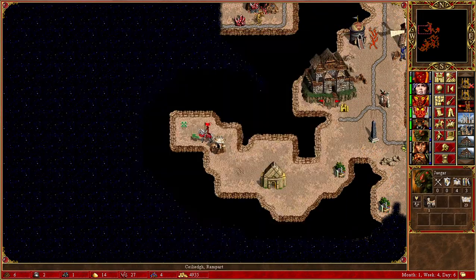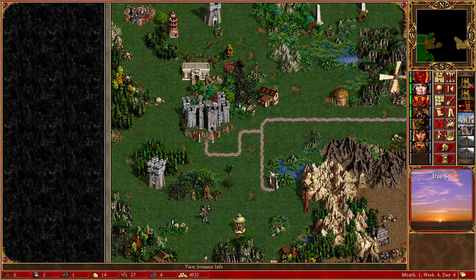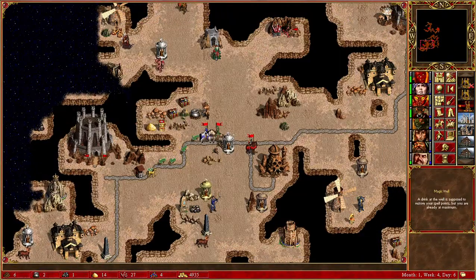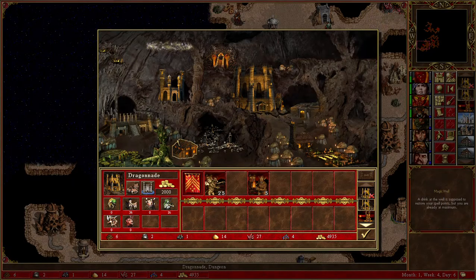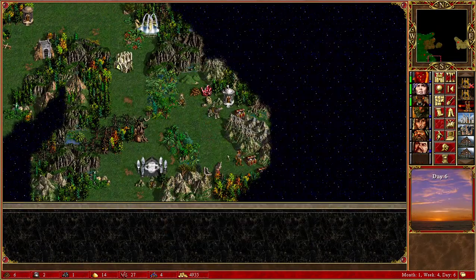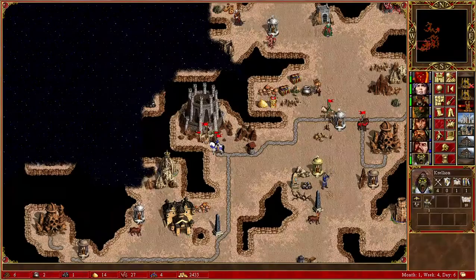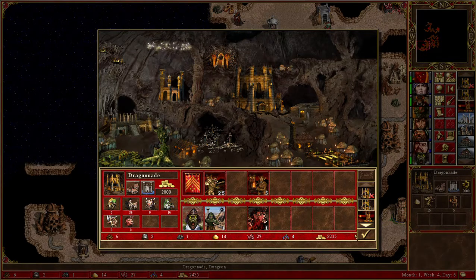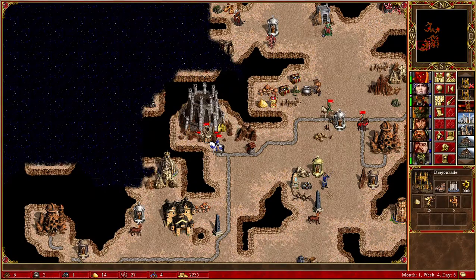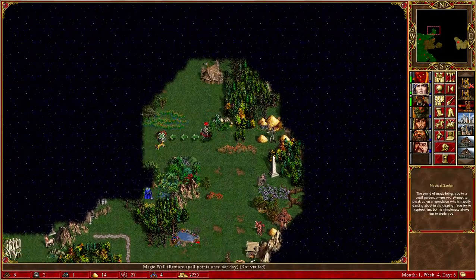I can lose a hero by going here. I will discard this one and then I can buy someone over here, get the manticore and give it back. It's a little slower than I would like, but that's fine.